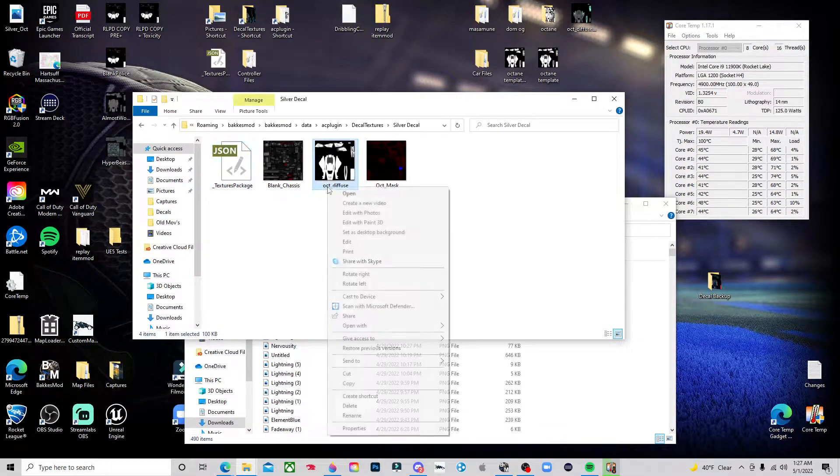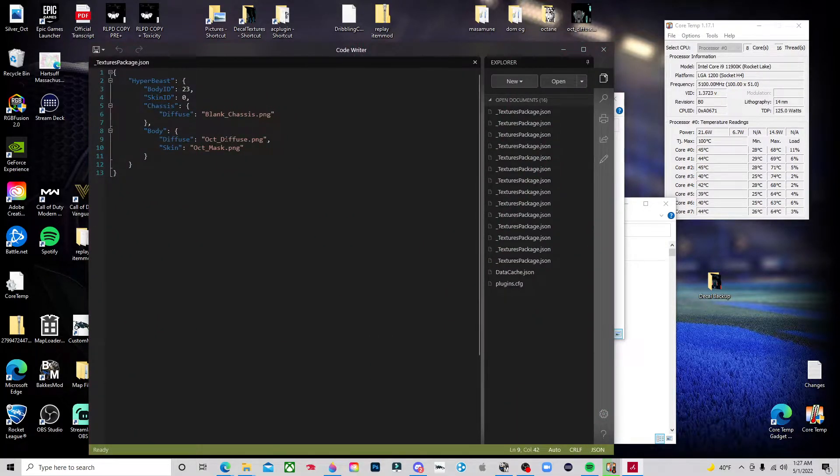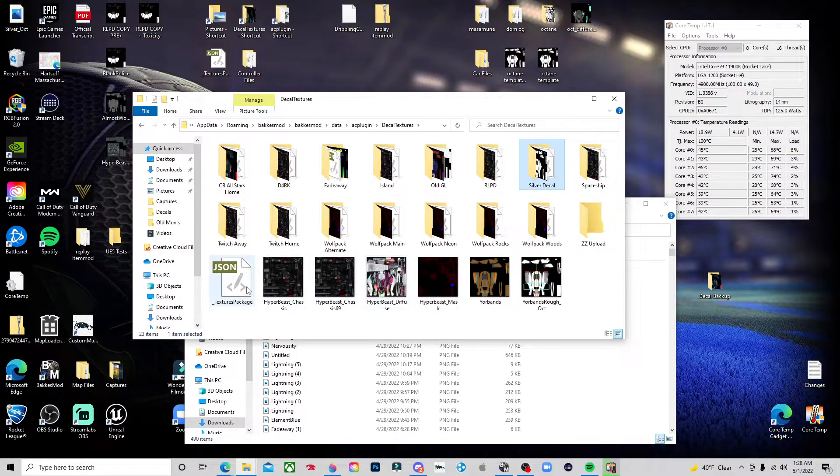The last thing you need to do is rename the top where it says hyperbeast — name it whatever you want to call your decal; we'll call it silver. So we have: silver for the name, blank chassis for the chassis upload, oct diffuse for the actual decal, and oct mask for the skin. Make sure you save that — everything is set in the code. Now in your decal textures folder you'll see the original hyperbeast, the texture package, and your new silver decal folder.